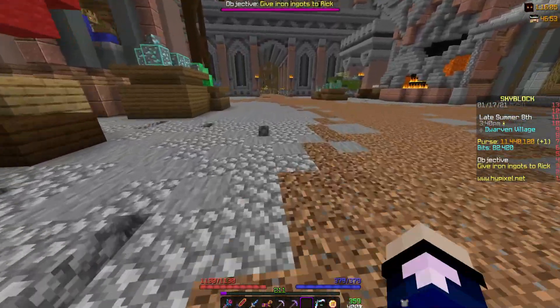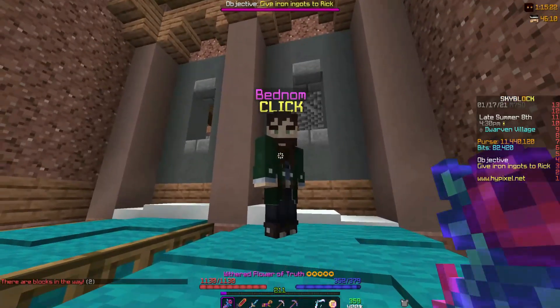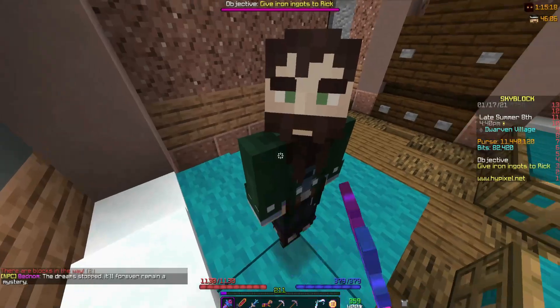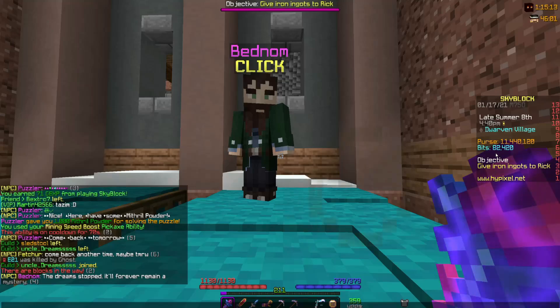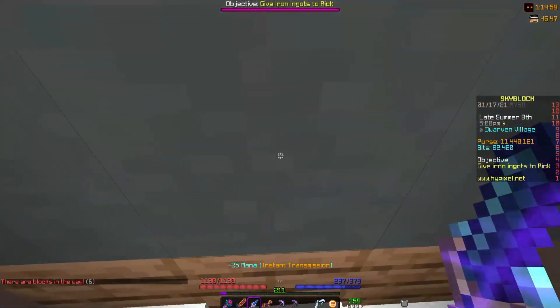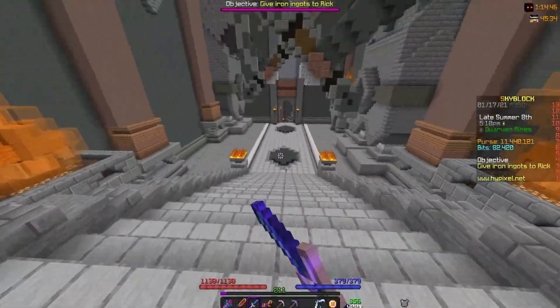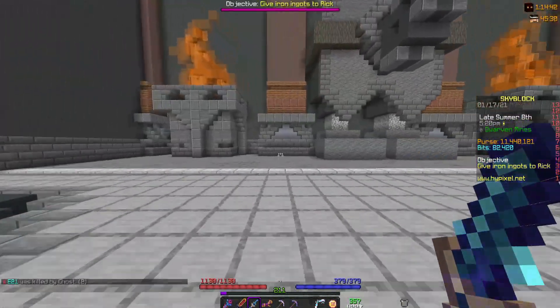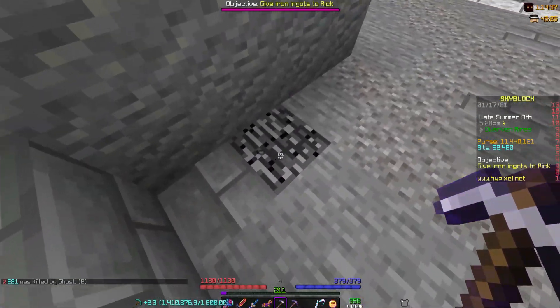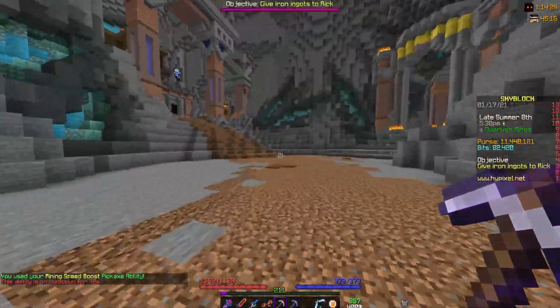Next up is another very profitable quest inside this little dwarven apartment building. If you go through this window here you can see Bednom. Basically, what he does is you talk to him on three separate days — for example late summer 8th, 9th, and 10th. On the 10th day he'll talk about a treasure next to a dwarf statue. If you follow the path down to this gigantic staircase — that's the dwarf statue he was talking about — and mine this block right here, there will be a chest underneath it. You can open it and there is some enchanted titanium and enchanted mithril there. It's definitely worth doing.